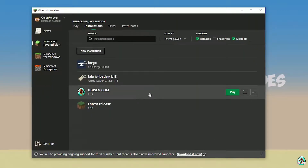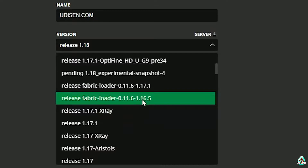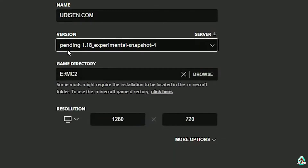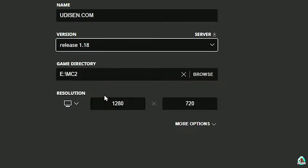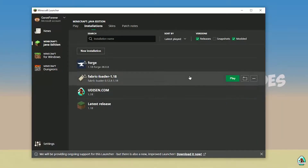Press Create. Press the left mouse button on Udison and in this list find the right version. If you install for Minecraft 1.18, choose option release 1.18. If you install for Minecraft 1.18.4, for example, choose option release 1.18.4, and so on. I hope you understand the principle. After that, press the Save button and press the Play button on Udison.